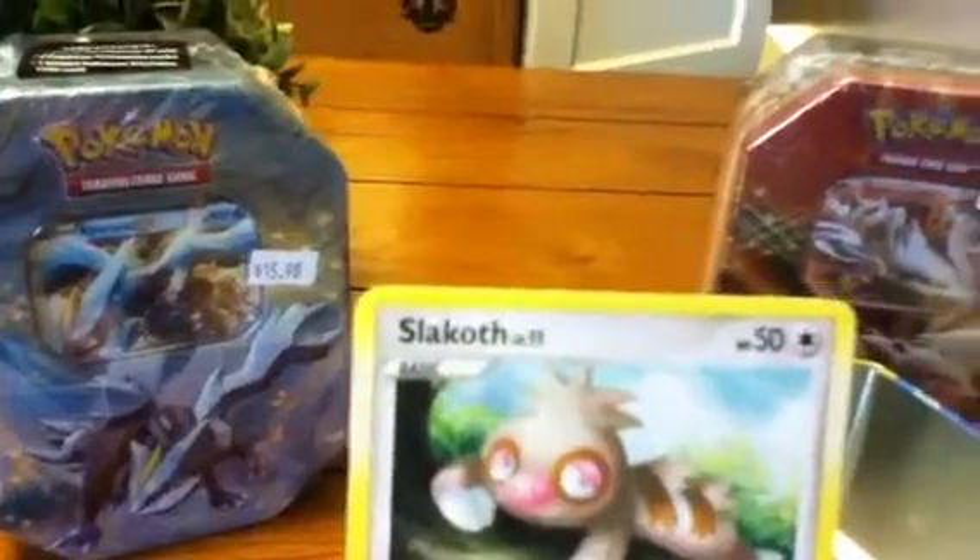A Slakoth. A Whirlpool — weak, level 5. A Grimer Reverse. A Mischievous Rare, I think. Yeah, Mischievous is the Rare.